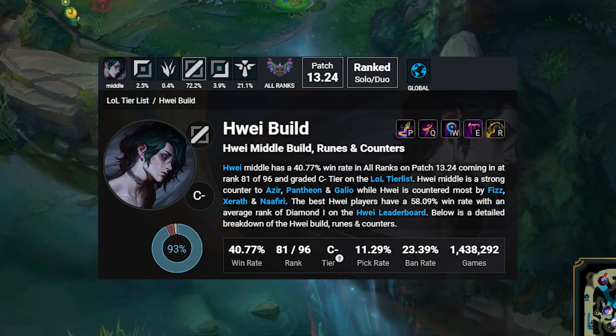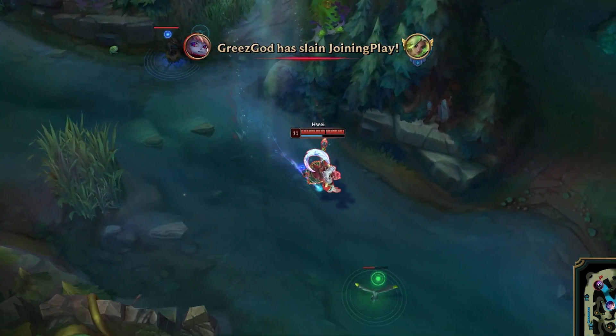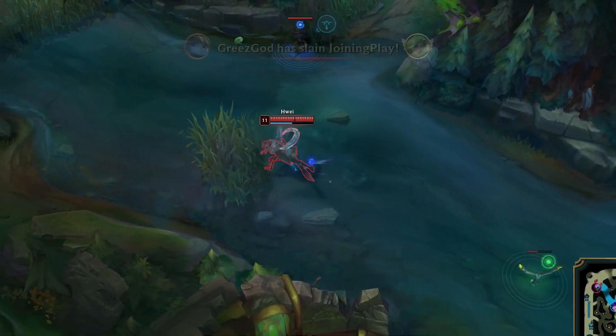Luden's is best into heavy squishy comps, while Lyandrys should be purchased if the enemy team has two or more health stackers.